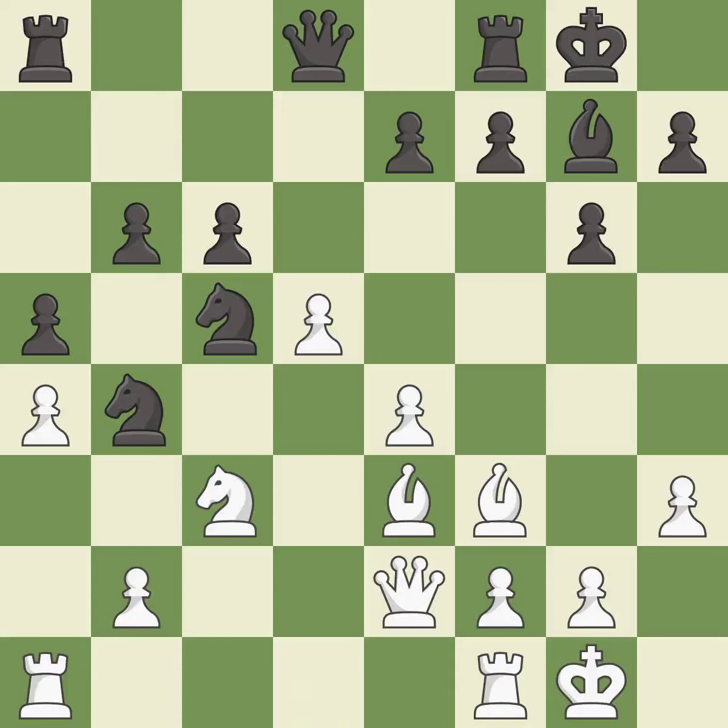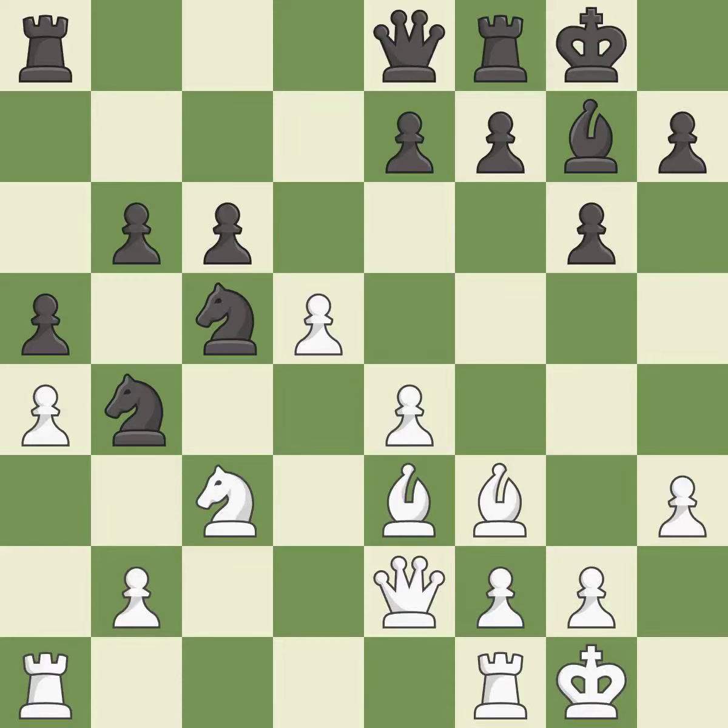This mobilizes the knight, allowing it to control more of the board — it is best. The rooks can see each other now, allowing them to provide mutual defense — it is best. This develops a queen off its starting square, getting it into the action — it is good. That's not a mistake, but it's not the best move either. This develops a rook off its starting square, getting it into the action — it is excellent.